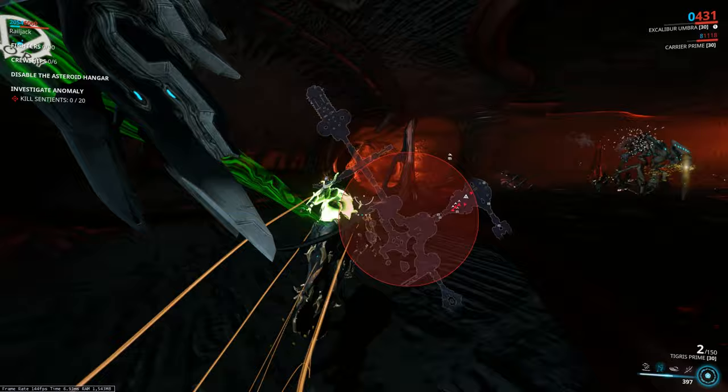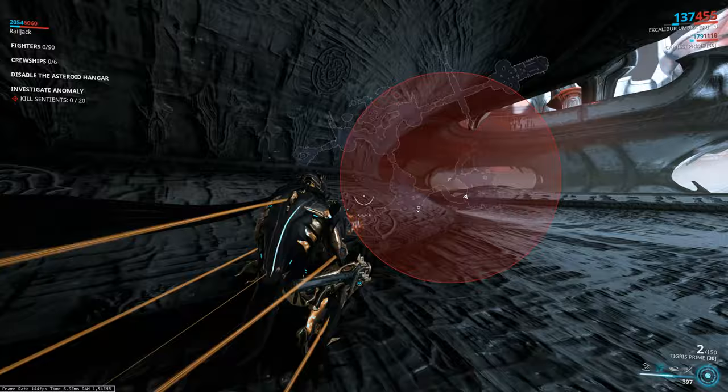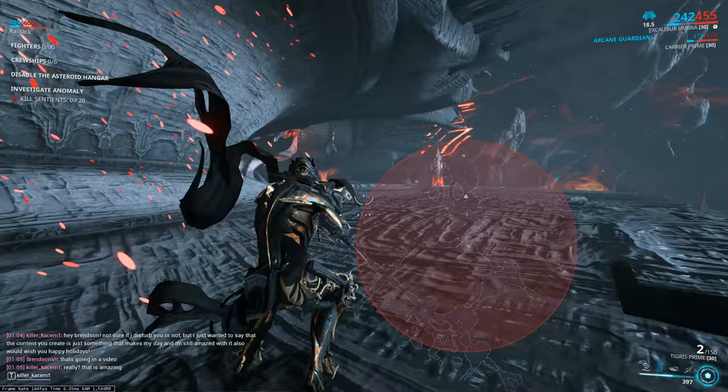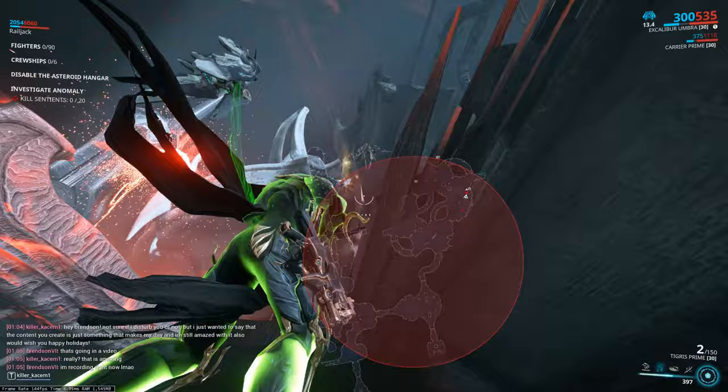Keep in mind some caches will spawn behind a weird-looking wall which can always be damaged by void damage, so your amp will come in useful here. Personally I can only break these walls with certain amp parts — I'm not sure why. The amp parts I use are 444 from Cetus, but I honestly think only the prism is taken into account. Your mileage may vary.